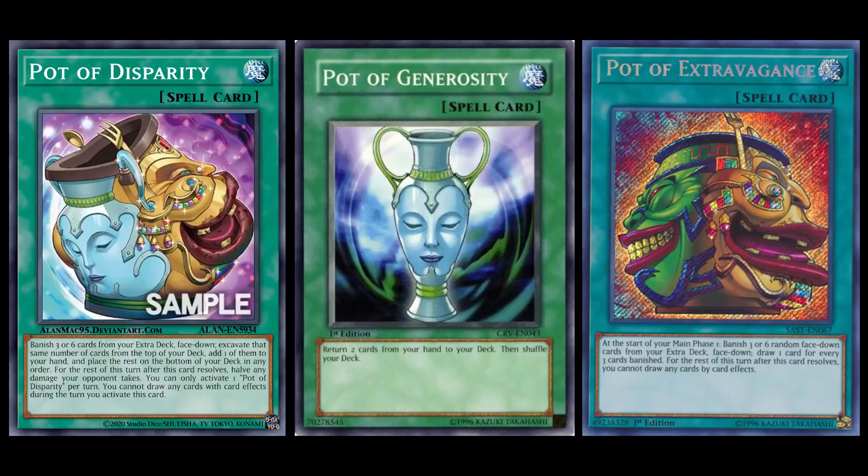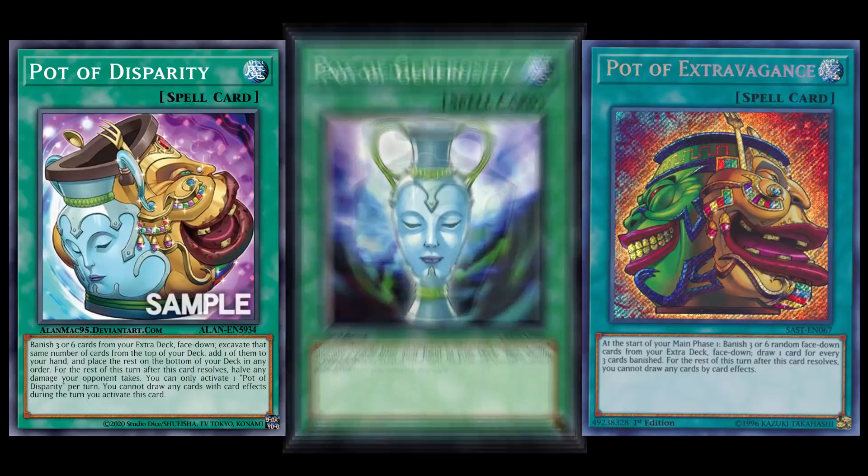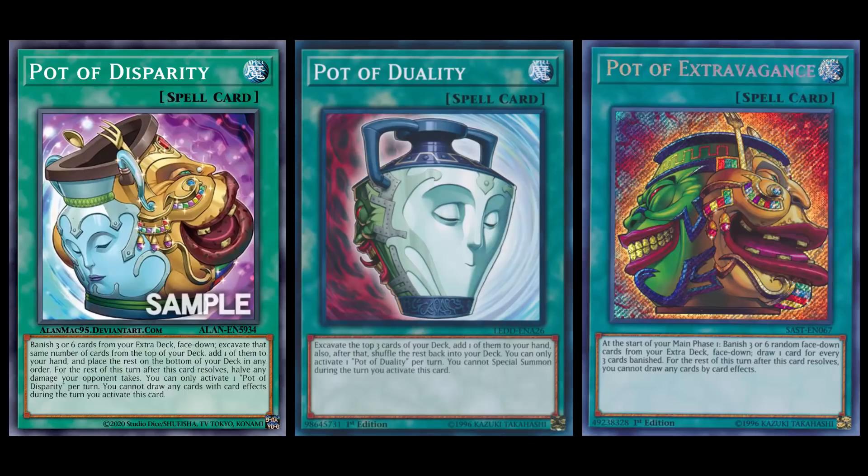I don't think I was expecting us to get a new pot card, but I'll definitely take it. It seems like every era of Yu-Gi-Oh! recently, we get ourselves a very strong and highly sought-after pot card. Last era of Reigns we got Extravagance, which is one of my favorite cards in the game. Before that, in Arc V, we got Desires. Going back to 5Ds, we got Pot of Duality. So this was something that definitely piqued my interest and had me very excited.